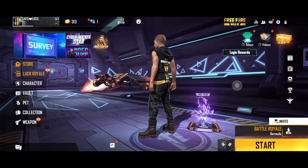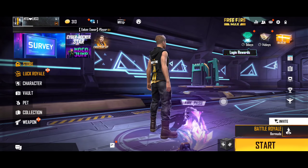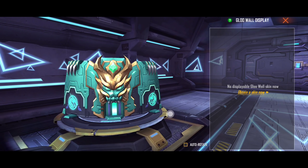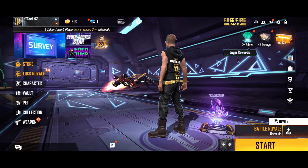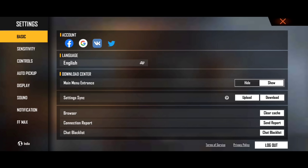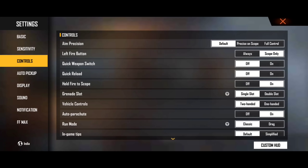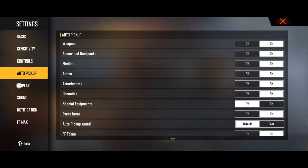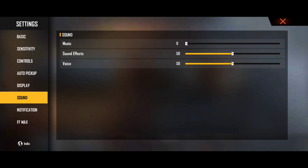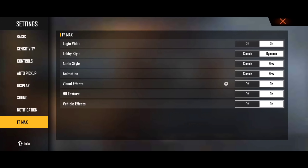Here in the lobby tip you can click and glue. The settings include: Login Video, Lobby Style, Audio Style, Animation, Visual Effects, Texture, and Kill Effects.